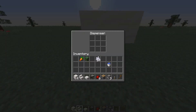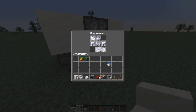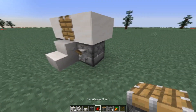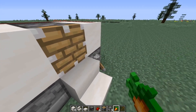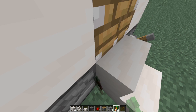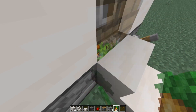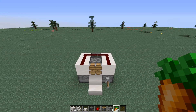So when we flip this on, it will all work and we'll test it out. It's a really simple farm. So now you hit this lever and you do it again. And you see this little gap here and you just get loads and loads of carrots, wheat, potatoes, beetroot, everything really. So that's how you build a super simple nano farm in Minecraft.